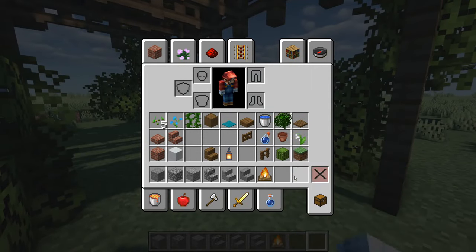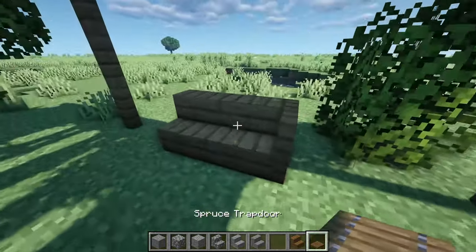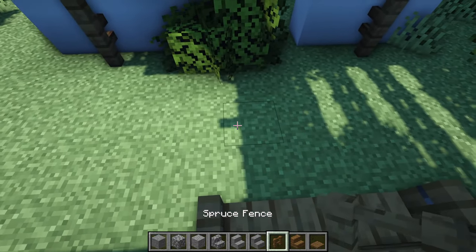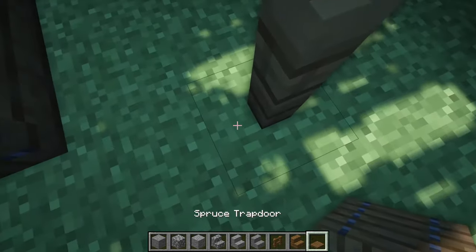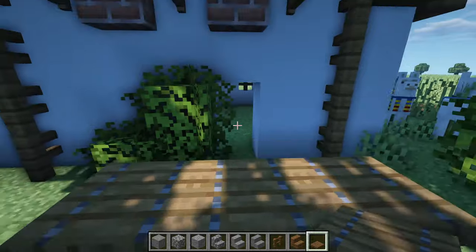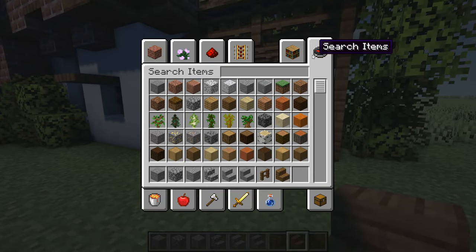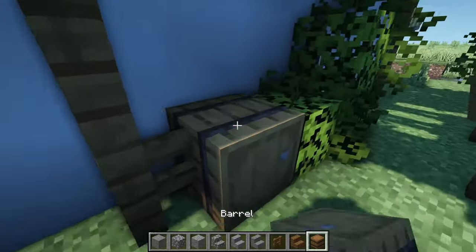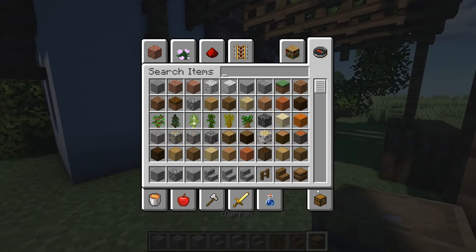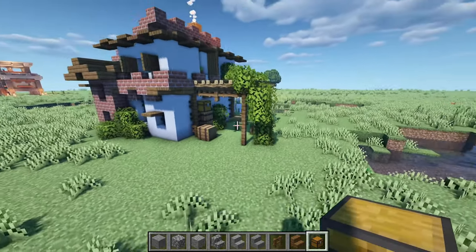Now to wrap it up, we're going to include some outdoor furniture. The go-to design nowadays is stairs and trapdoors for chairs — very nice, fits the style. We can have a nice little table as well, three wide with trapdoors over the top as a nice coffee table. Then some outdoor storage — get some barrels, maybe of wine, anything you please for aesthetics. And maybe a chest as well.